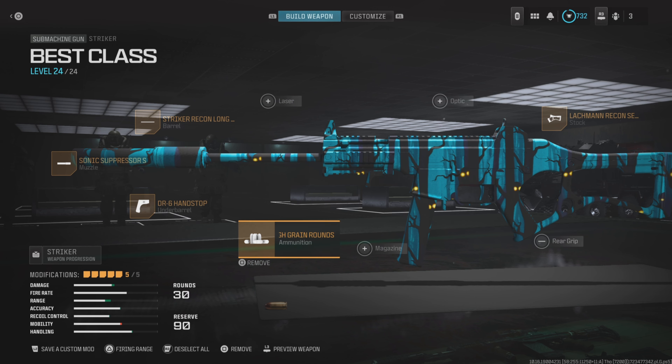You can pretty much run any attachments on the Stryker and do well with it. But this is honestly probably one of the class setups I'd recommend to get easy high-kill gameplays — whether it's on Shipment or even on Search and Destroy, it will do very well.